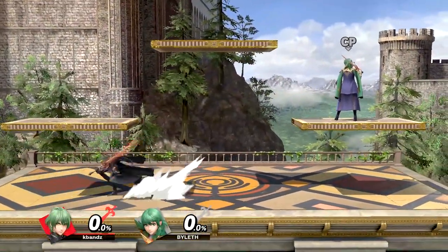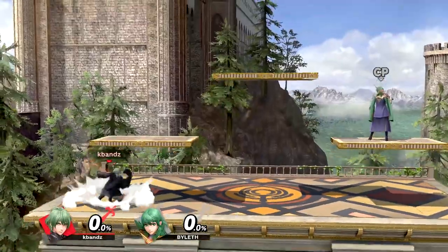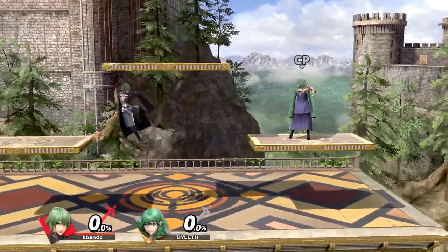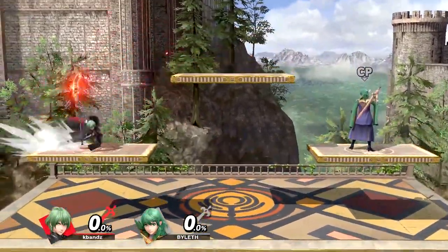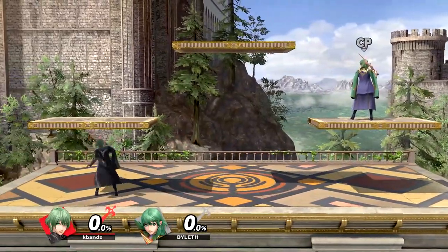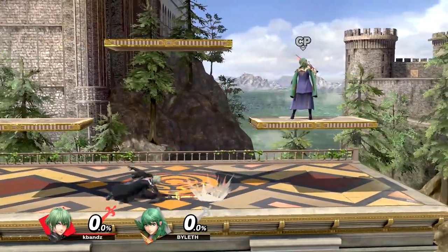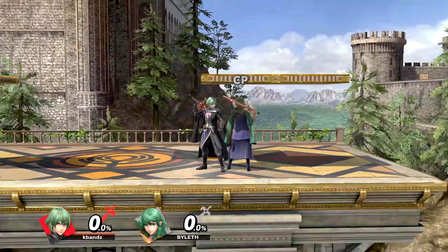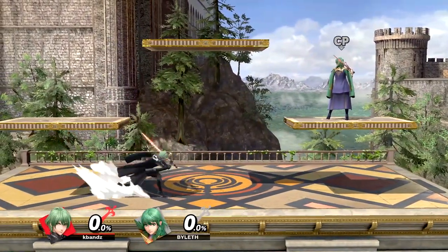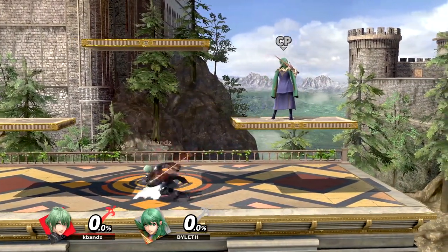My 4th tip is to work on your movement. Byleth is a pretty slow character, so slow that they can be frustrating to play sometimes. Being comfortable with moving is really important. Wave landing on platforms and dash dancing are really good ways to keep your opponent guessing. Combining them with B reverse and wave bounce fail-knot cancels from the air will spice things up and condition opponents into the options mentioned earlier. Running back and doing pivot down tilt can potentially stuff out aggressive options — especially useful since down tilt is a combo starter and used for kill confirms. You can also do a boosted turn-around up tilt to start combos, though it's riskier due to startup and end lag.